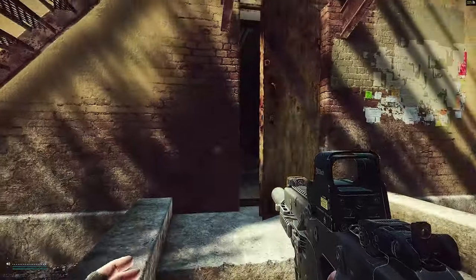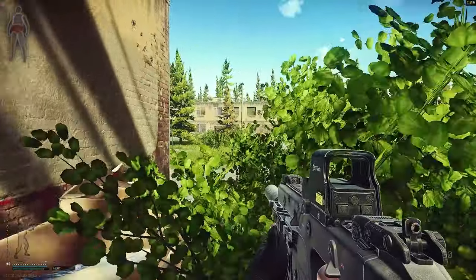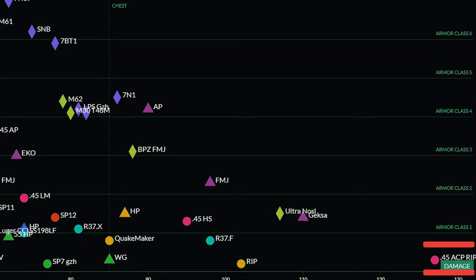I struggled a lot with the Vector 45 ACP AP rounds at the end of the wipe. Early and mid-wipe it's okay, but not as good as it should be. The AP rounds need improvement — right now they're not worth playing. The real strength of the Vector is the RIP ammunition. The Vector 45 RIP is the best RIP round in the game if you're not counting the Ash-12 or shotguns.